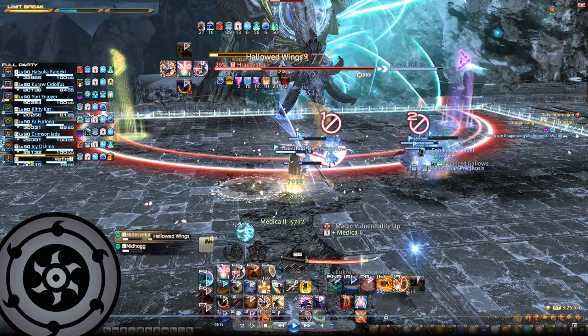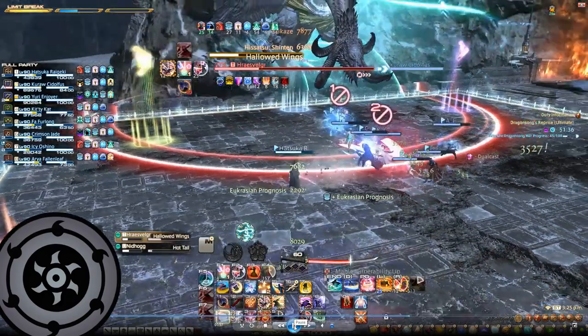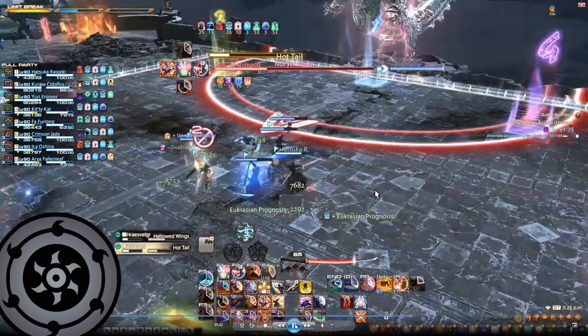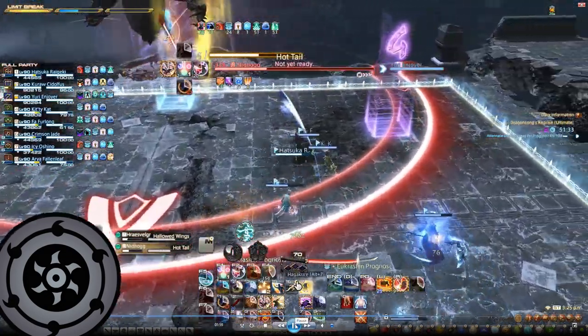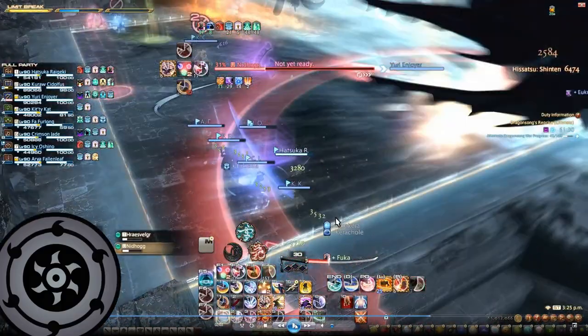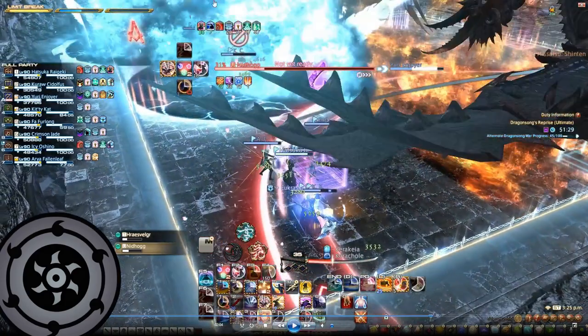Let's take a look at the video to demonstrate this mechanic. Rosfelgar is cleaving the right side so the left side is safe, and his head is down — meaning the tanks need to be closer to Rosfelgar, and the party moves towards Nidhogg. Nidhogg is casting Hot Tail, so outside is safe and we move all the way out. The tank moves towards Rosfelgar and the Tank Buster AoE goes off. Hot Tail goes off and the party is safe — this resolves the mechanic.